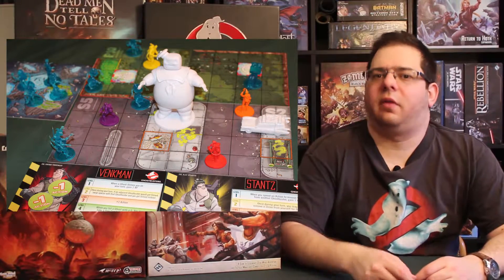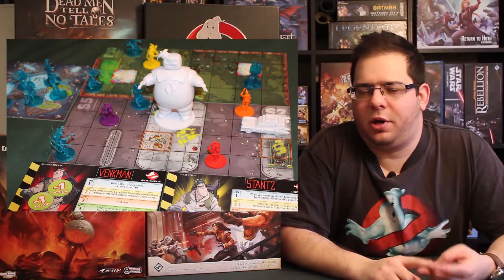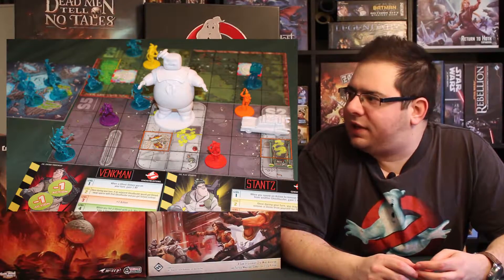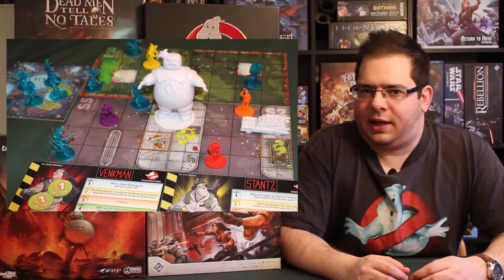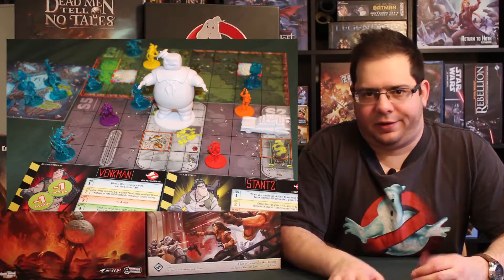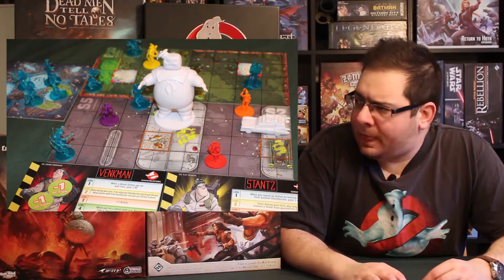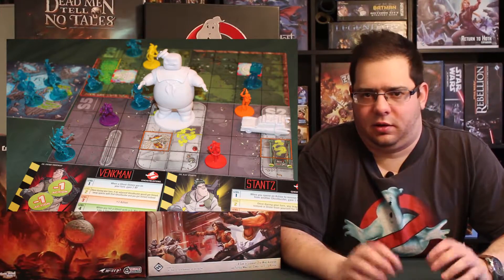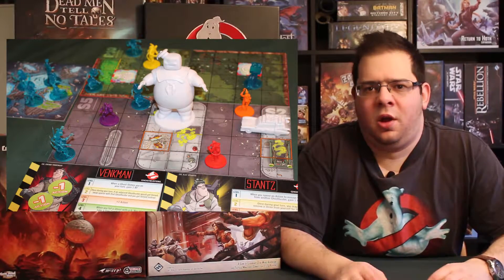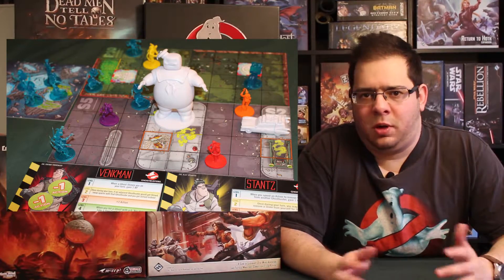The game Ghostbusters is based on the Ghostbusters film, one of my favorite childhood movies. You play as Egon, Ray, Peter, and Winston, chasing phantoms in different scenarios. The game was launched on Kickstarter in 2015, and season 2 is coming up on Kickstarter around mid-April, the week I'm filming this video. Depending on the scenario, objectives can differ — you can fight a boss, combat Slimer, or close portals that let phantoms enter. There are different types of phantoms in the game.